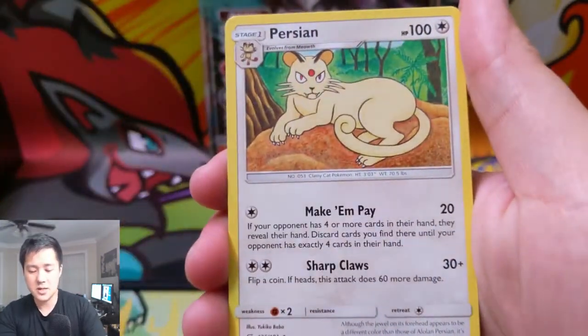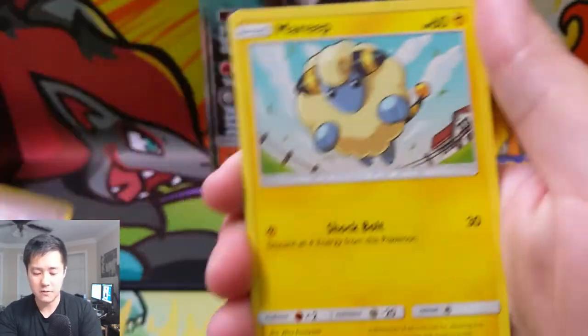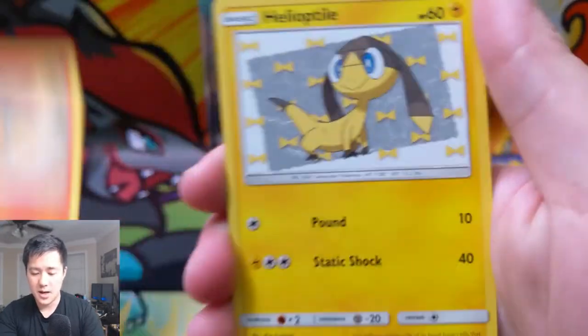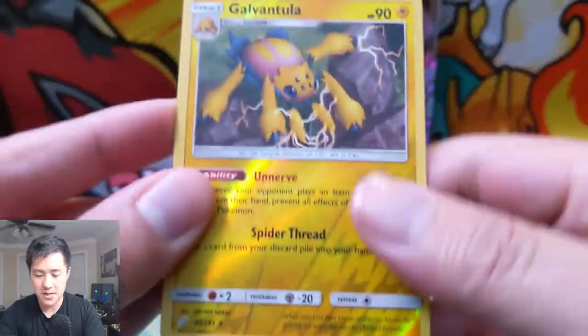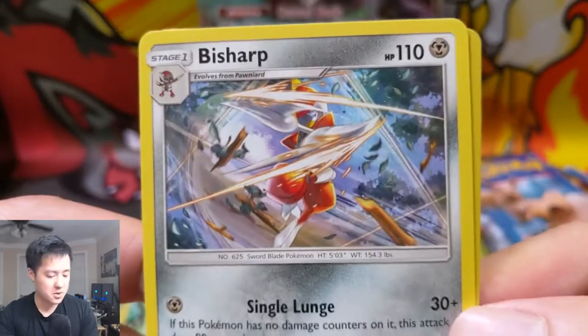Team Up gives us Tauros, Persian, Metal Goggles — I actually pulled the gold Metal Goggles not too long ago — Mareep, Ferroseed, Charmander, Heliolisk, Galvantula for the reverse — that's a nice hit, pretty good pull right there — and a B-Sharp, though I'm not crazy about B-Sharp.